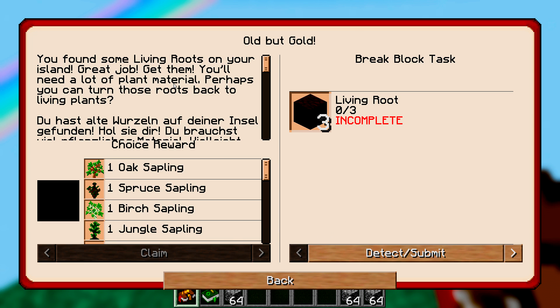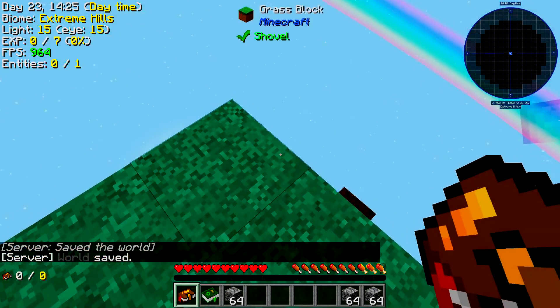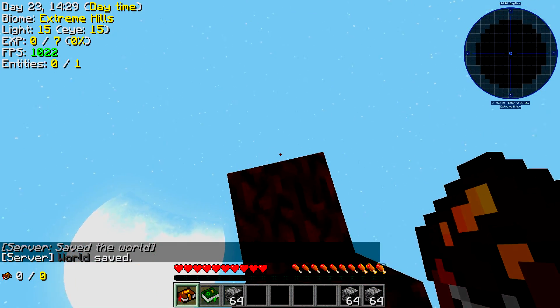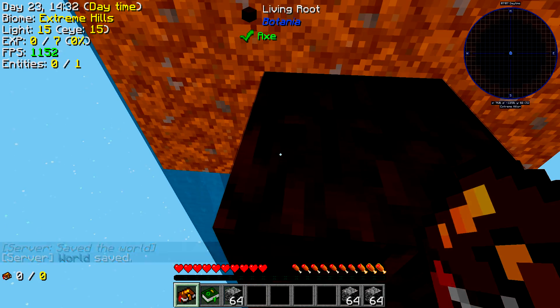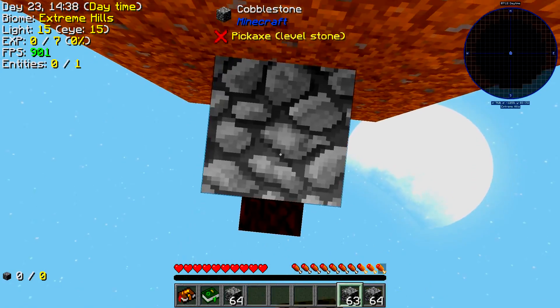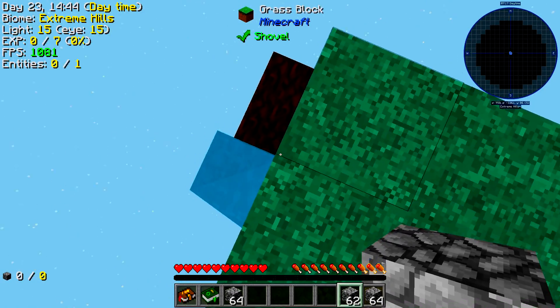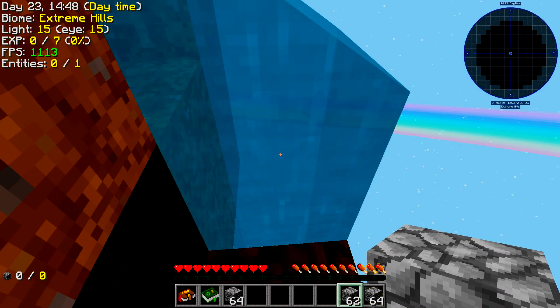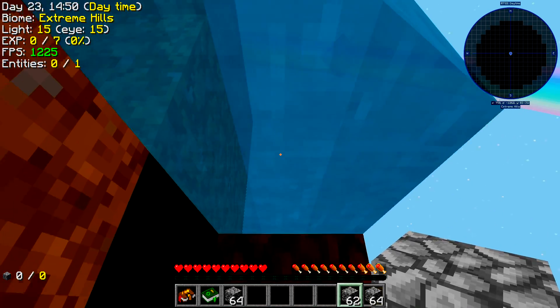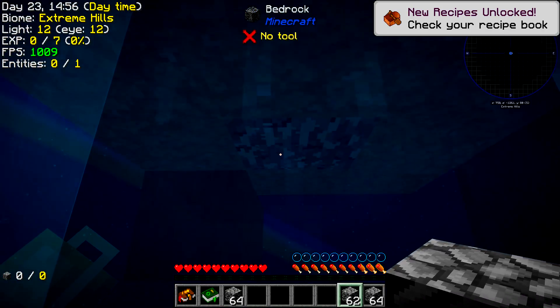Next quest: 'Old But Good' — you found some living roots on your island, get them. You'll need plant material; perhaps you could turn those roots back into living plants. So it's telling us to go underneath the island. This reminds me of the old Project Ozone, which used Garden of Glass. Let's go down there.